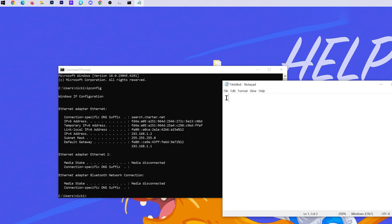In CMD, type ipconfig and hit Enter. That will give us a list of different IP addresses. We want the IPv4 address - in my case that's 192.168.1.2. We also want our default gateway, which in my case is 192.168.1.1. If you have two default gateways, one with numbers and letters and one with just numbers, we just need the one that's only numbers - get the one that's easy to type out.